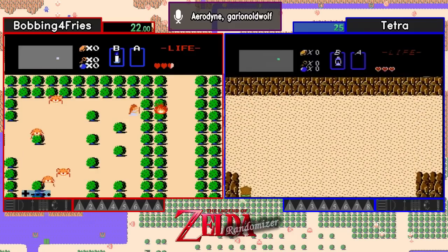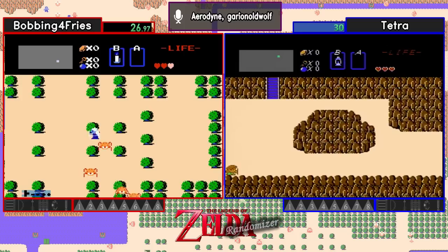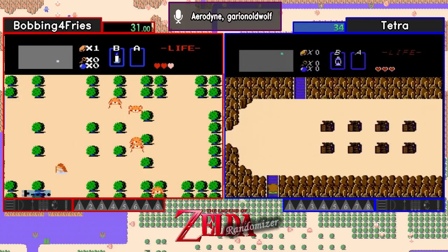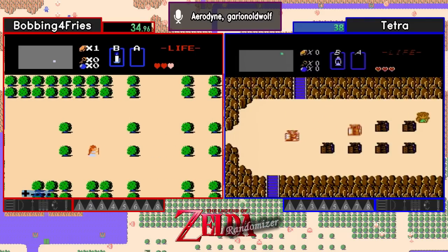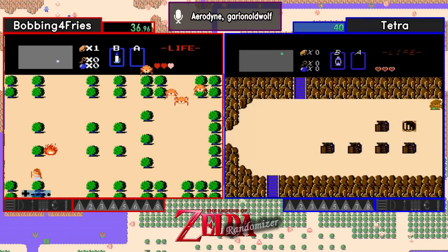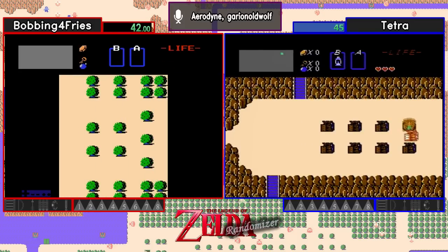Yeah, it also saves those rupees. Now it looks like we've got a divergence in route here. Tetra's going up to the northeast, while Bobbing looks like he's going down into the forest, probably going towards Vanilla's start. Yeah, it looks like he's heading back towards Vanilla. And we found level 6 down by the Vanilla start.